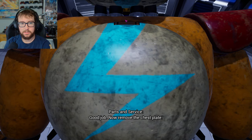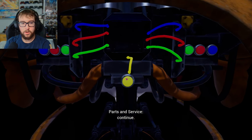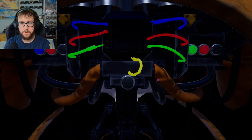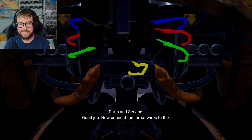Good job. Now remove the chest plate. Click on the chest plate to take it off. Alright, I'm going to follow these. Well done. Disconnect the throat wires to continue. It is important that you match the pattern correctly. Whew. Good job.